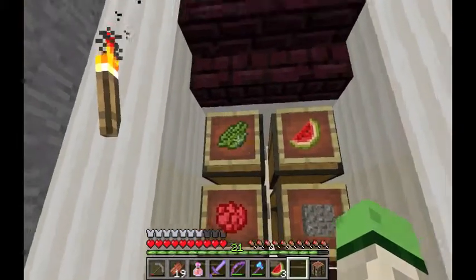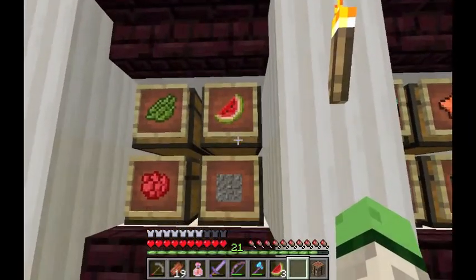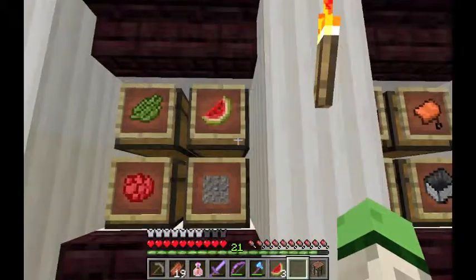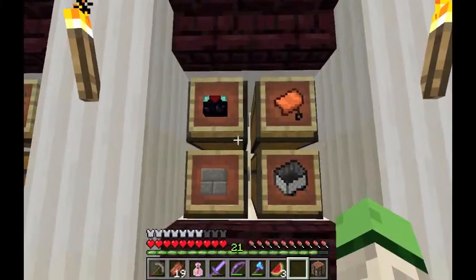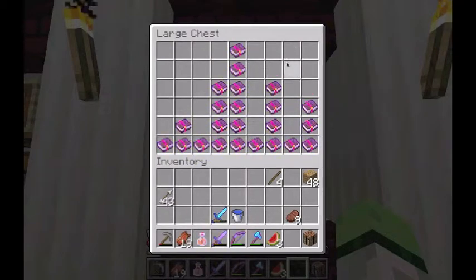I got cool colour wools and dyes, hot colour wools and dyes, gravel, food, mob drops and stuff. You've got good books — like all my Silk Touch books right there, along with the fifth one in the ender chest. You've got saddles, minecarts, stone bricks.